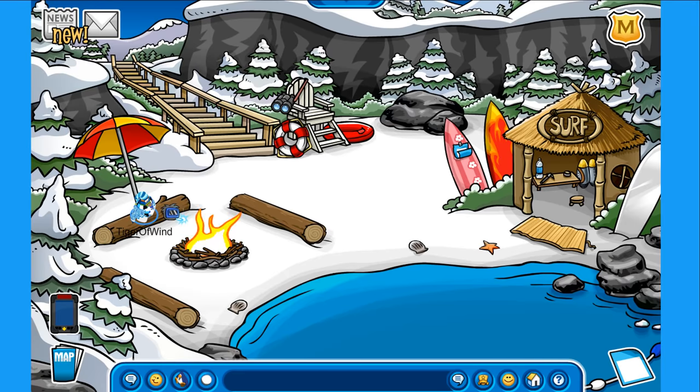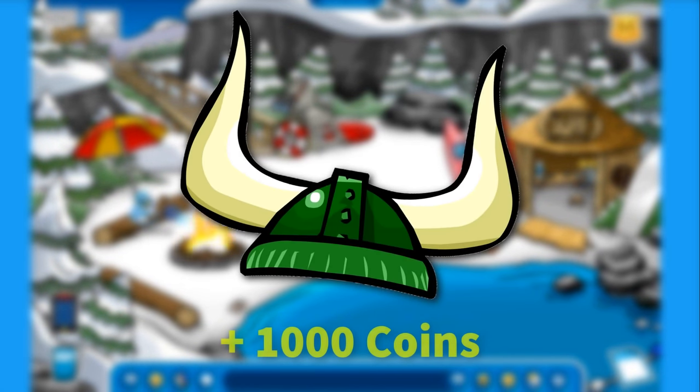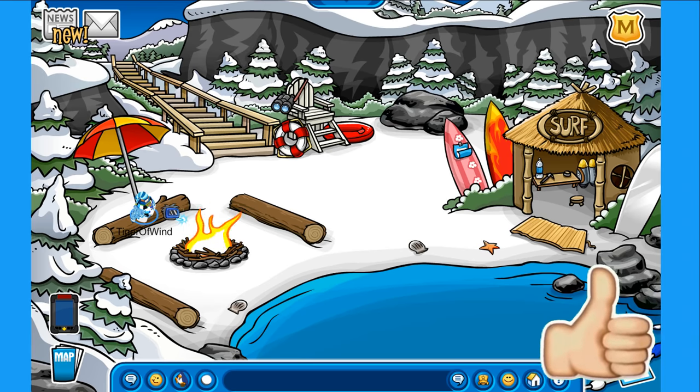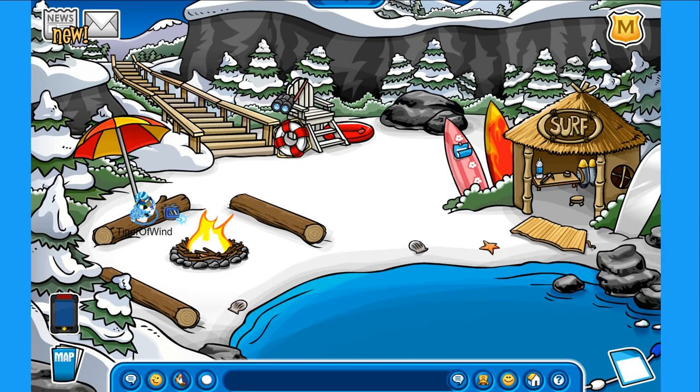This next item that I'm going to talk about, many of you have probably heard about before, and it is the Green Viking Helmet. This very rare item can only be obtained if you become Penguin of the Week on the What's New blog. It was available from February 26, 2017, and it is currently still available for grabs. The way you can become Penguin of the Week is simply by playing Club Penguin Rewritten.